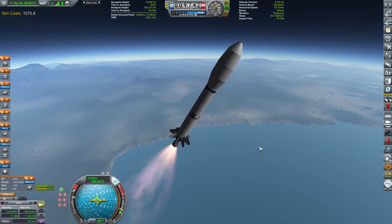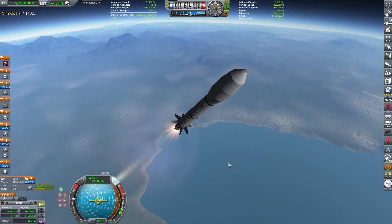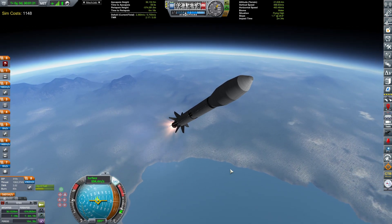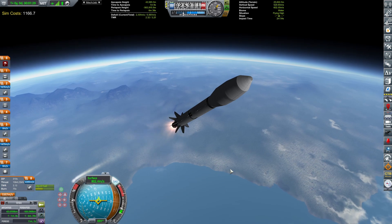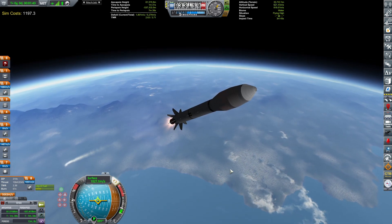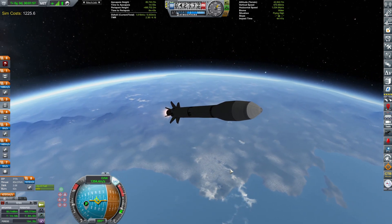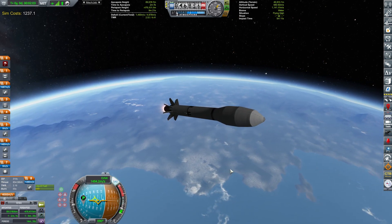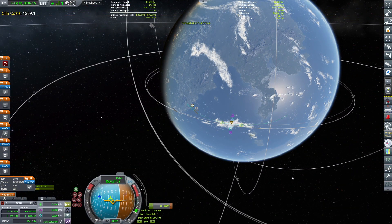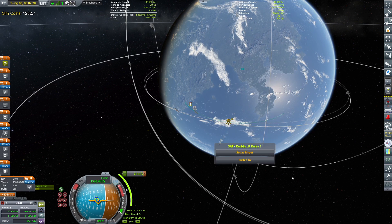Since we have a lander craft which should be returning back, I will probably perform the re-entry just to see that it works as intended. The burn is in one minute and one second. As we point prograde I'm probably gonna ditch the fairing just to make the craft look nicer. Now we can start the burn and check how much delta-v we have left. We have 3,600 — that should actually be more than enough. However, the top stage is only for coming back, so 1,400 m/s to get to Minmus. I'm perfectly happy with that.